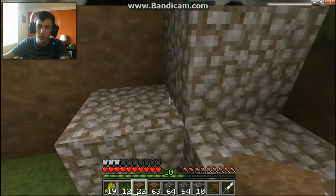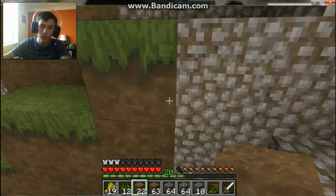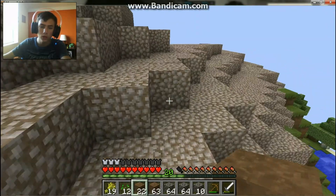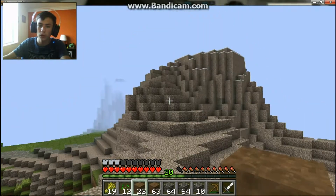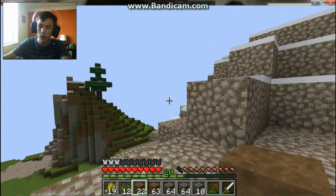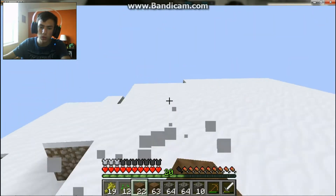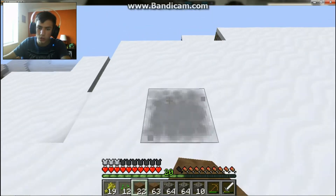I'm gonna build on Mount Gravel — I should build it on Mount Gravel since it's already super high. Let's build it on Mount Gravel, shall we? Gravel Mountain — or Mountain Gravel. Where it always snows. I should add a shovel.